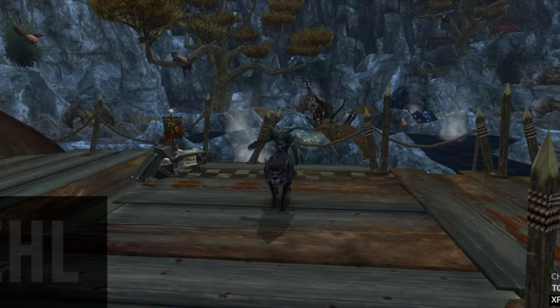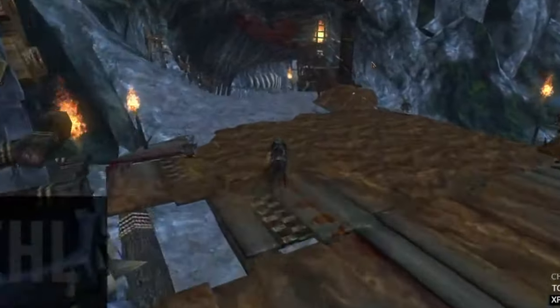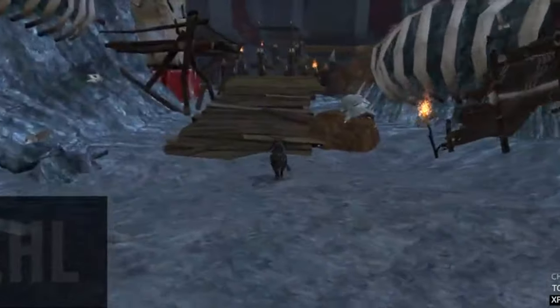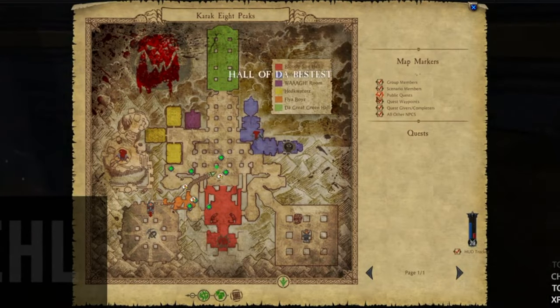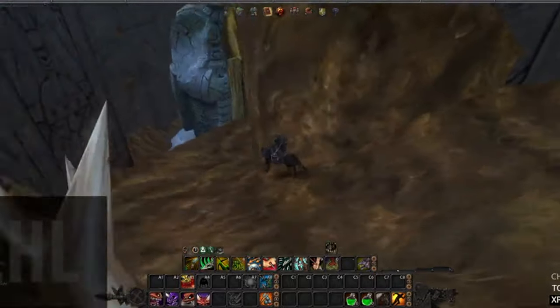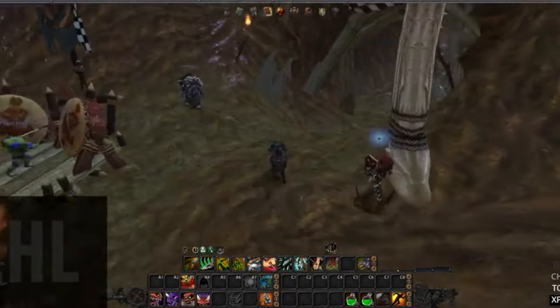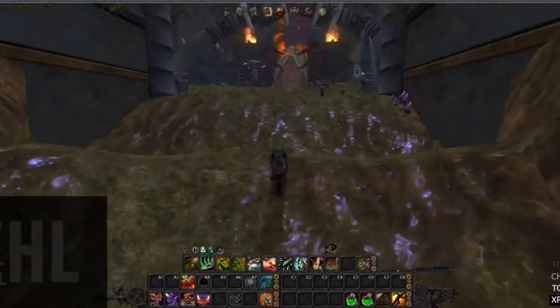Hello everybody and welcome along. Today we are going to find the Spicy Troll Mushroom for all the lovely folks on YouTube. You have to come to Carragate Peaks and make your way from the flight master down, then head up towards the throne room to get started. Carragate Peaks is a bit of a mess in terms of trying to figure out your way around it.